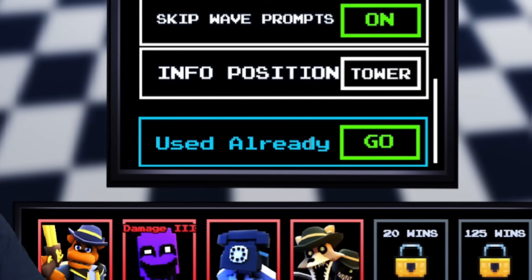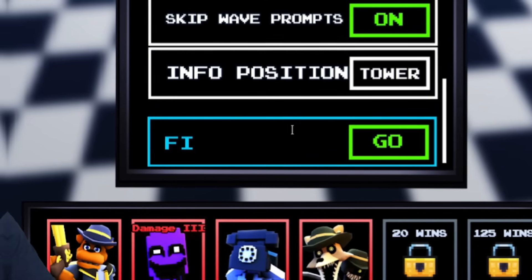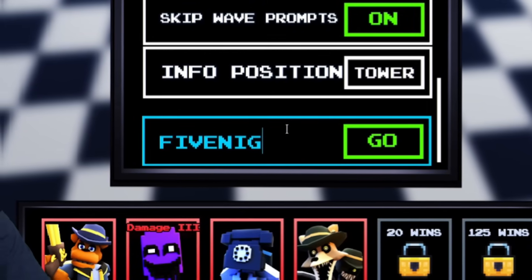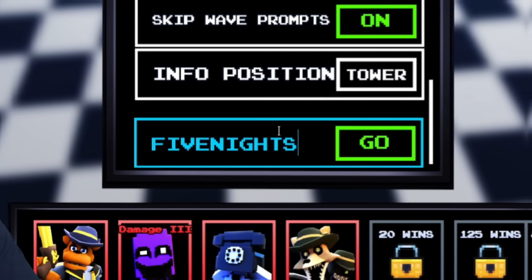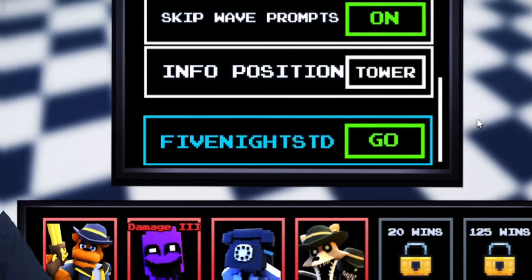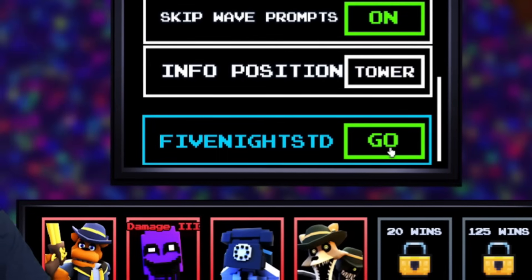These codes give a variety of rewards such as tokens, souls, and unit gifts, so you can open up units which is really cool. Next, redeem the code fivenightstd — F-I-V-E-N-I-G-H-T-S-T-D — and that'll give you 100 tokens.